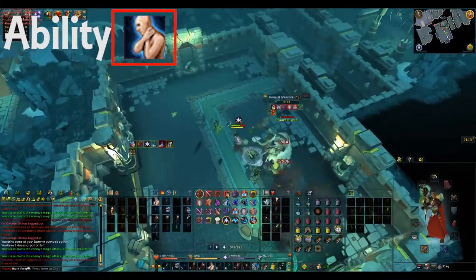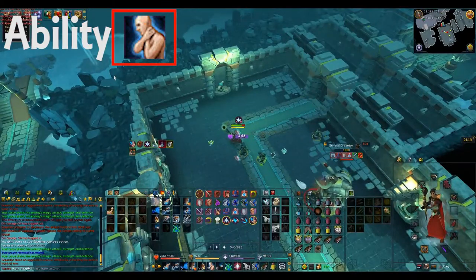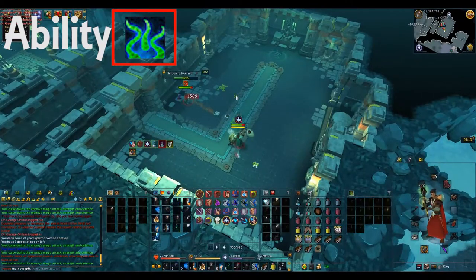Once you've done this, General Graardor should be at pretty low health. To finish him off, run around the room using Combust and Magic Tendrils and you should be able to finish off the kill.